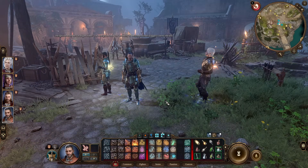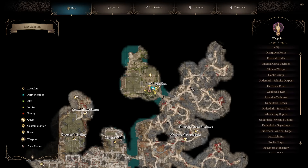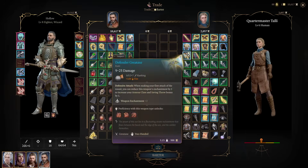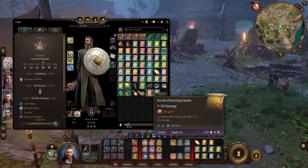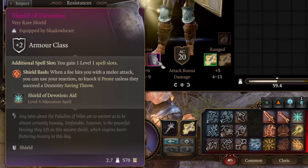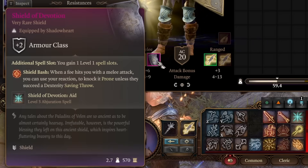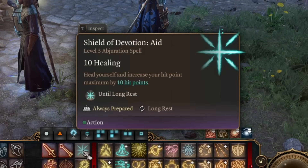Once you've made it to the Cursed Lands region — probably via the Grymforge elevator — you'll need to make your way to the Last Light Inn, which is pretty close to where you'll enter. Here there are two vendors with incredible items. First, the Quartermaster has the Incandescent Staff — a great staff for a spellcaster that comes with Firebolt when equipped and level three Fireball. It's a versatile weapon, so with someone like Gale you could even equip a shield for extra AC. She also sells the Shield of Devotion — a very rare shield giving you one level one spell slot, shield bash, and the Devotion Aid spell, which lets you heal yourself and gain 10 temporary hit points on top of that.